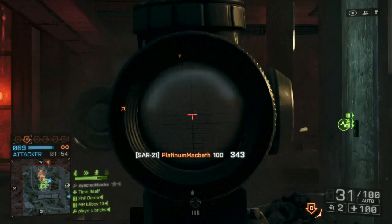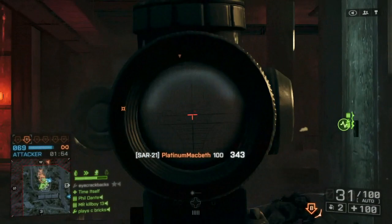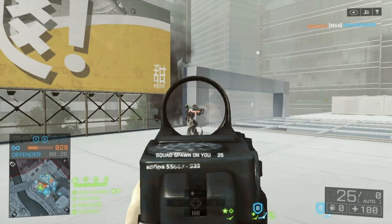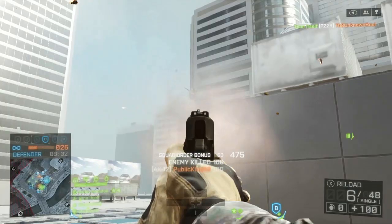I don't have much experience with jets, but given that you have to maintain lock-on and your range is only 450 meters, I don't think the IGLA is your best bet for jets. You're probably better off trying to get a quick lock-on and launch with the Stinger.